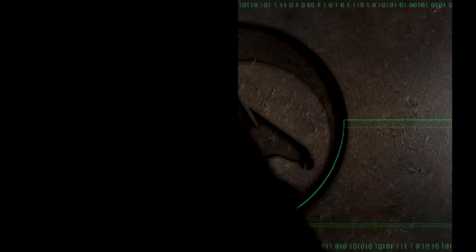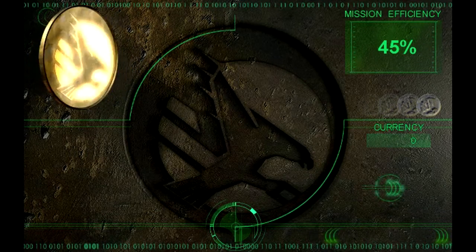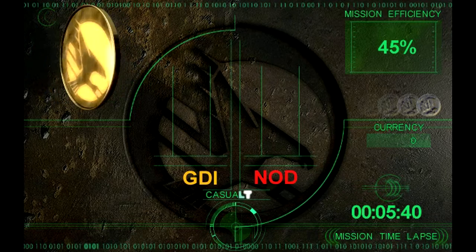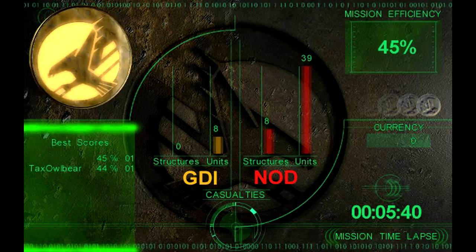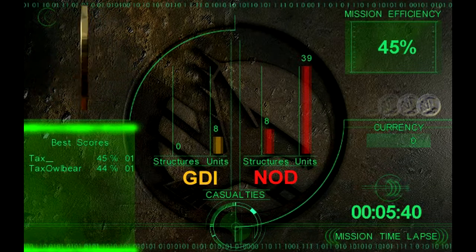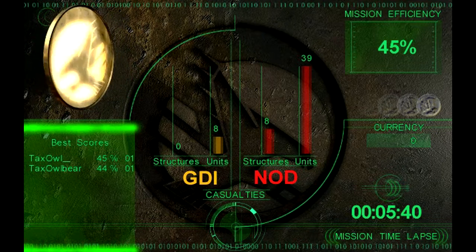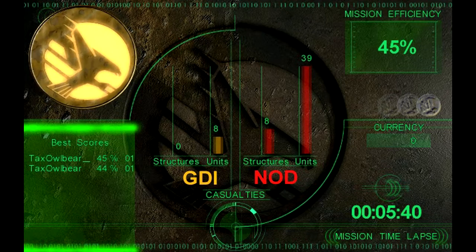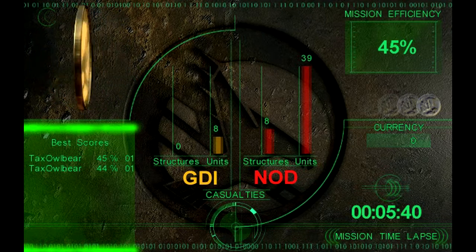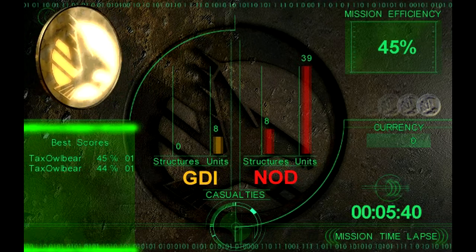Mission accomplished! We get our rating here — 45% efficiency. I'm never quite sure how the efficiency is calculated, so don't ask me for details. We didn't lose a lot more stuff than we lost, and I'm actually 1% better than I was during my test playthrough. I only needed slightly over 5 minutes. Anyway, thanks for watching and I shall see you next time during the next demo mission.